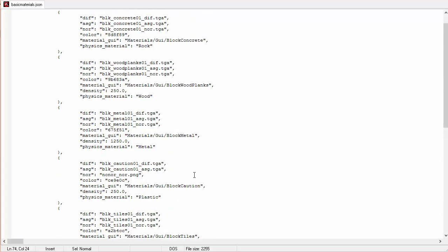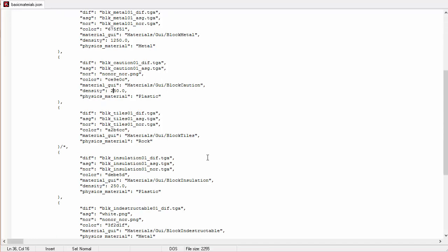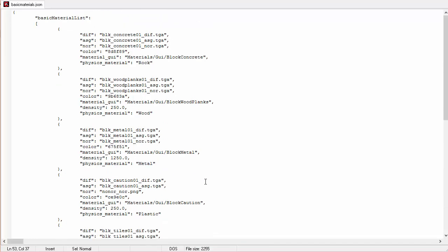We've seen this file before in a previous video when we added the insulation, indestructible, and spaceship blocks into the game. If we look in this file, we're going to see a value called density. Wood planks have a density of 250 and metal has a density of 1250 — those are pretty much the only two values you'll see for density. Anything that says it is light weight has a density of 250, anything that says heavy has a density of 1250. Since building blocks are all one by one by one, they have a volume of one, so weight equals density times one. Wood planks weigh 250, metal weighs 1250 — five wood equals one metal.